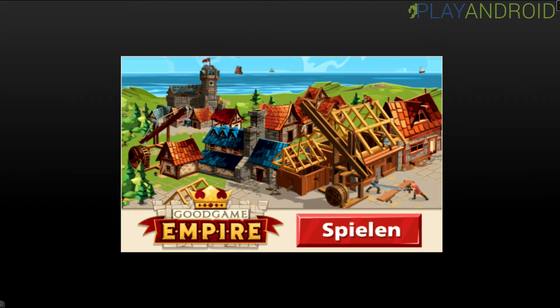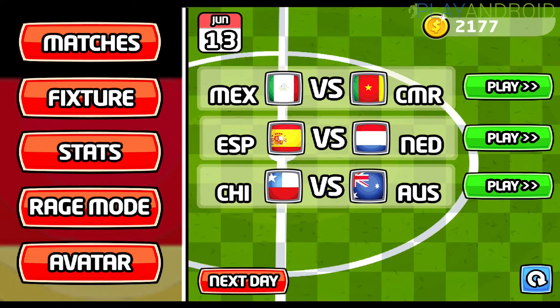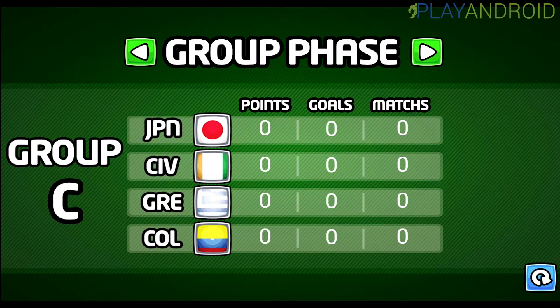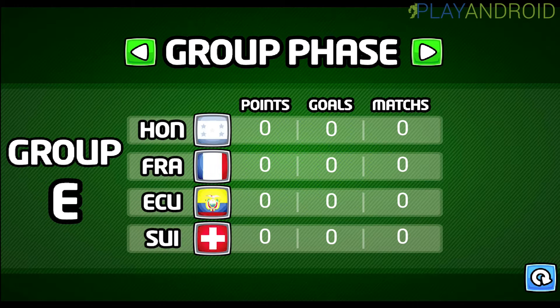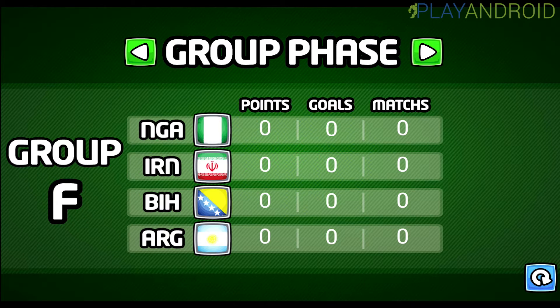There's an ad that comes up on random occasions. The game goes back to the game menu. We can see the match we just tried to interrupt, and press 'Next Day' at the bottom to see other games coming up.